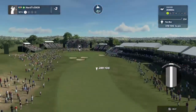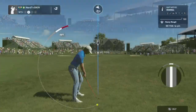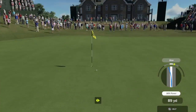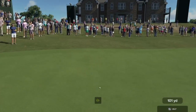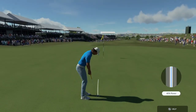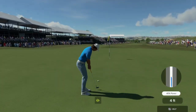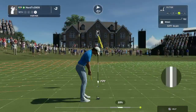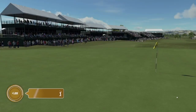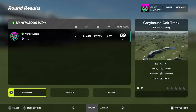Teeing it up now for the final hole. Setting up here in the rough — it's a deep lie. No two ways about it. Nothing wrong with that. Sinking this will take you to three under. Right by. Five feet to go. And with that putt, your round is over. You've managed to finish up at two under par today. Well done. And that's going to do it for us.